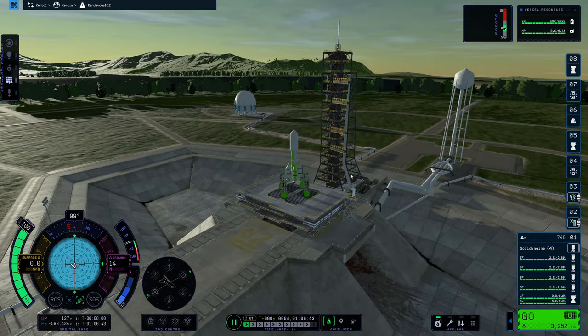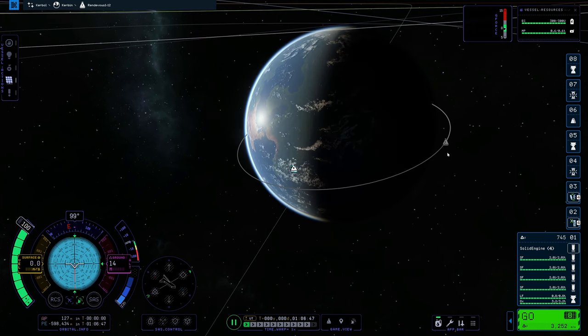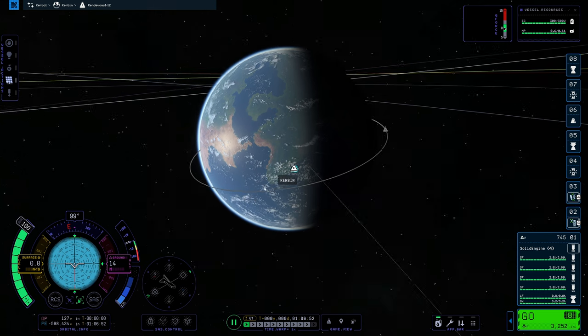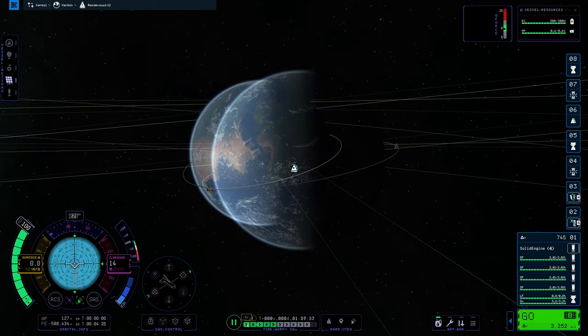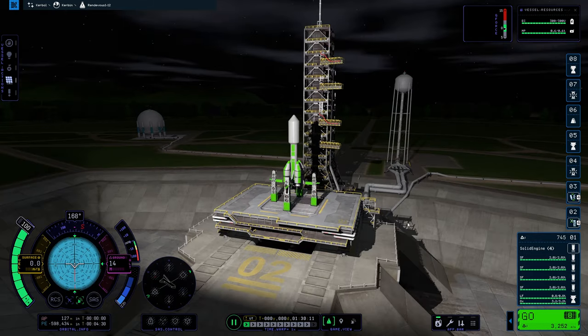We have a rocket on the pad. Normally the first thing you want to do is go to map view with the M key. You want your vessel that you're rendezvousing with to be somewhat behind the Kerbal Space Station, because you want to launch and intercept with it and be pretty close to it. However, that's not always going to be the case depending on its orbital path and plane. We're going to just do the best we can by time-zooming. This is going to be a night launch.